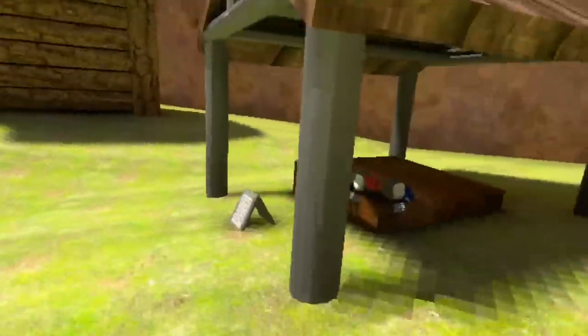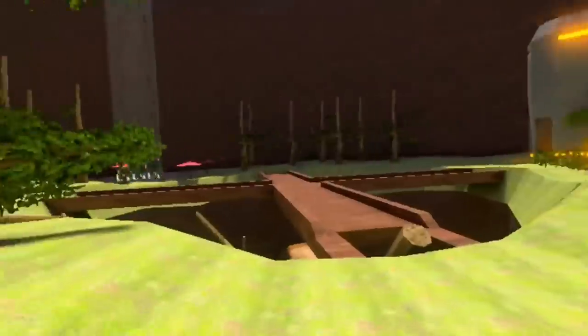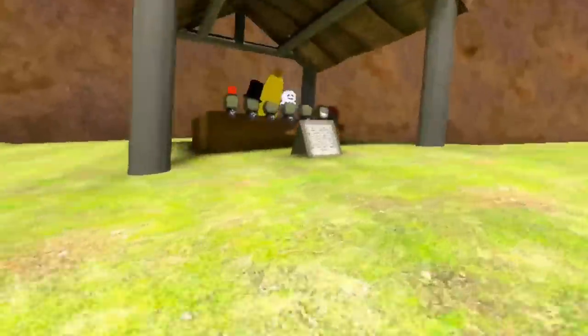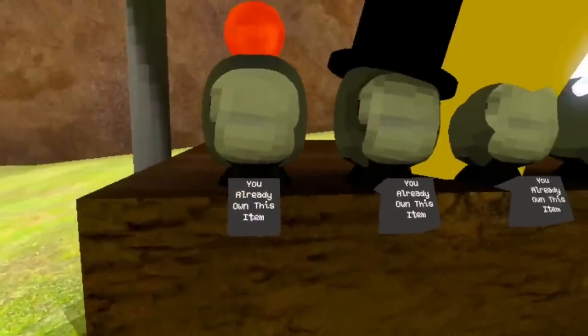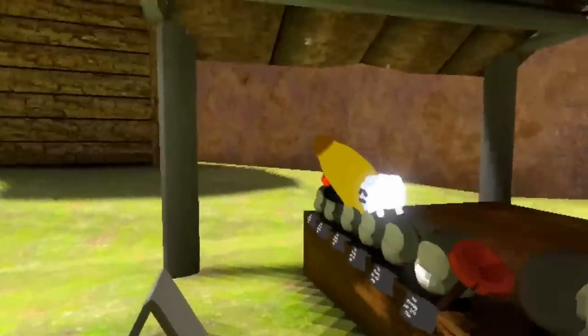The devs decided to combine three maps all together — Sandland, Forest, and Shop — they're all combined into one map. This is the area where you actually buy your cosmetics. This is the main buying area, and then the main shop area is actually where you equip cosmetics.